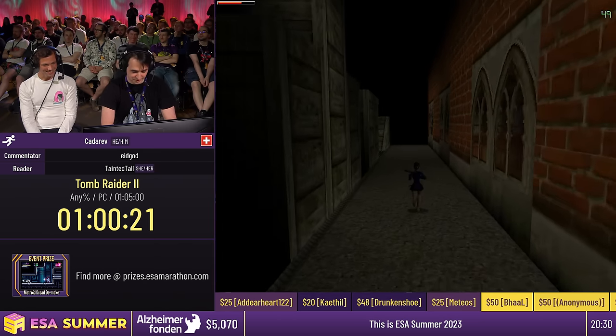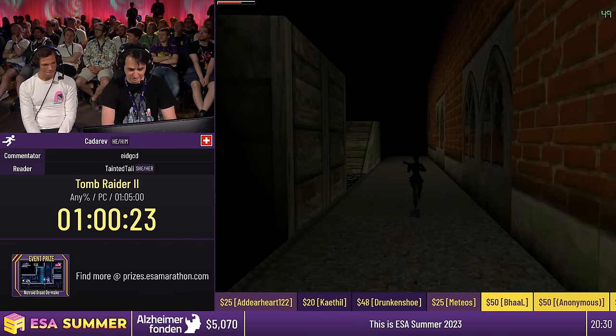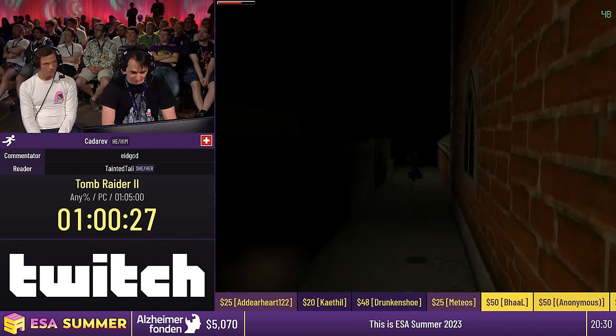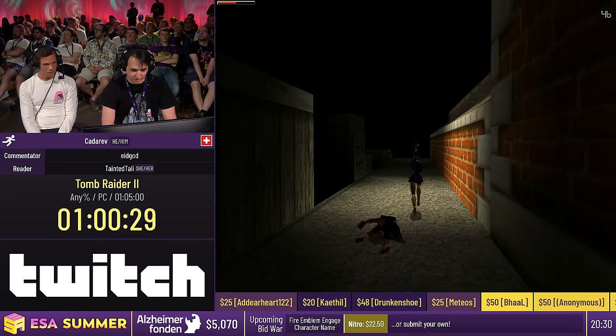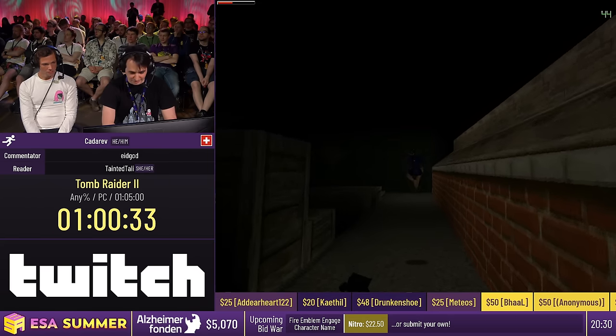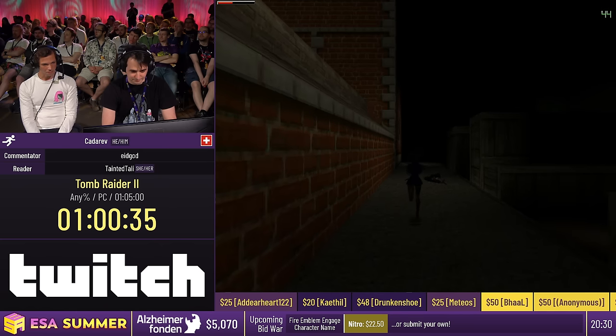Now we go here to spawn the next guys. This is basically just going through this level, hitting all the enemies, and then fighting the final boss fight. So until then — Tali, you have your final opportunity. We have another $20 donation from Damaho going towards Zelda playing Zelda.